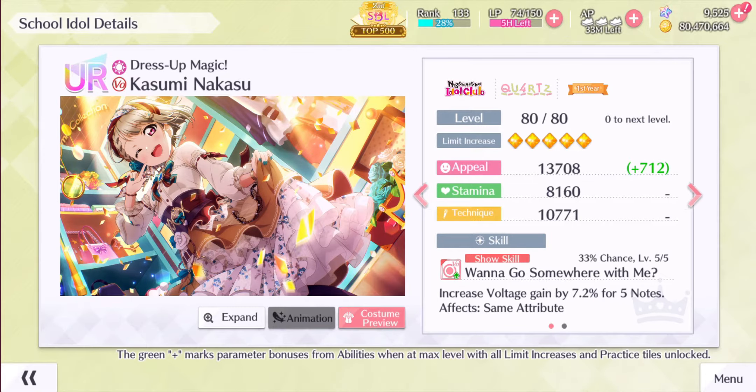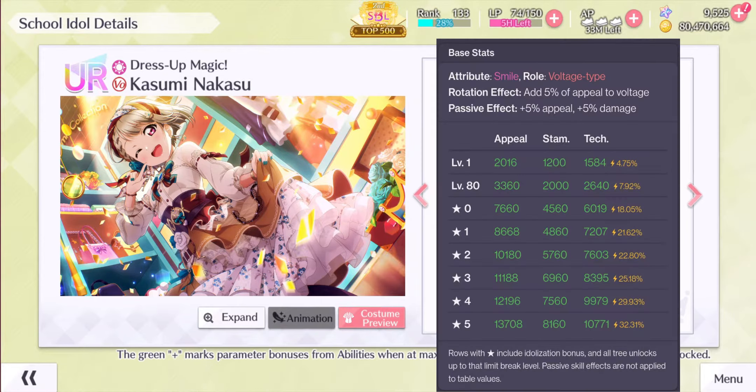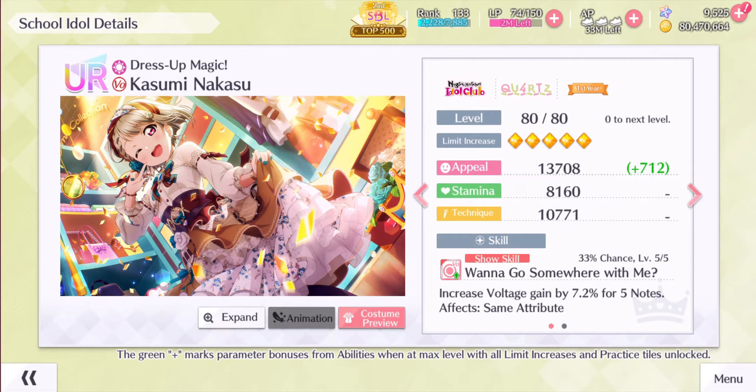Let's start off with Dress Up Magic Kasumi. Being a smile voltage card, her base stats will start off at 7,660 base appeal, 4,560 base stamina, and 6,019 base technique with 18.05% critical rate. Her fifth limit stats will end up at 13,708 base appeal, 8,160 base stamina, and 10,771 base technique with 32.31% critical rate. Her skill is Voltage Gain Buffer, increasing Voltage Gain by 6–7.2% for 5 notes, affecting smile cards at 33% chance.